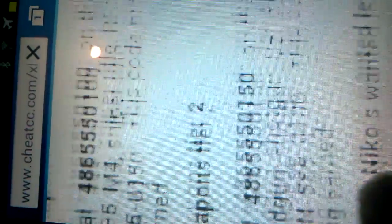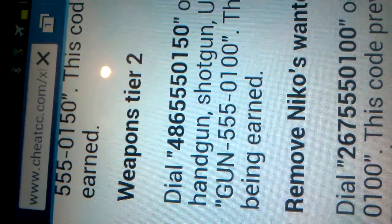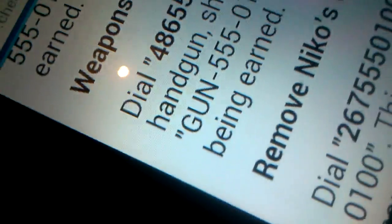And I'm going to put a random one in. For instance, I'm going to put — weapon 2.